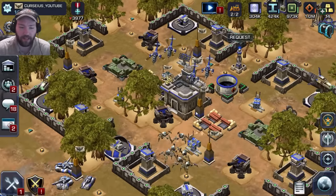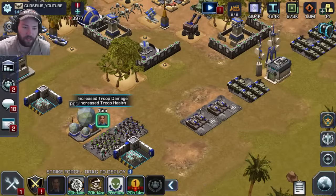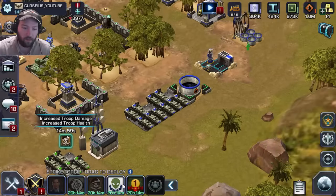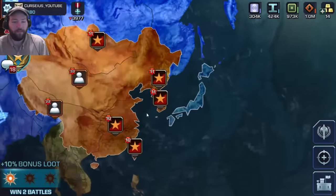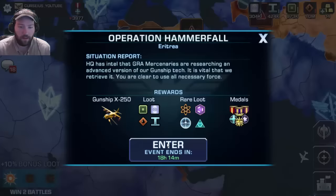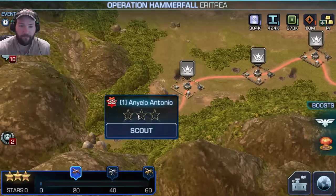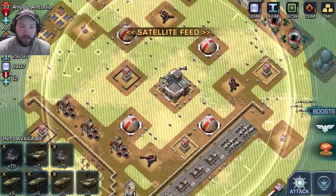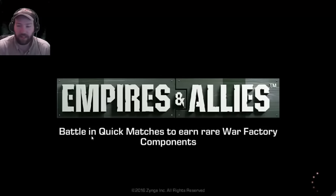Let's go ahead and get started. We're going to put down these strike forces - let me just rush through as many as I can. Operation Hammer Fall, let's go! Let's go ahead and scout this guy out. We're talking HQ level 10 - all this will be simple. Let's go.